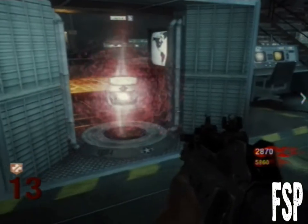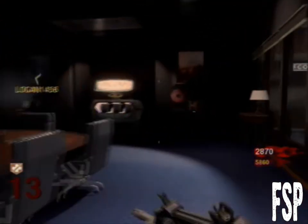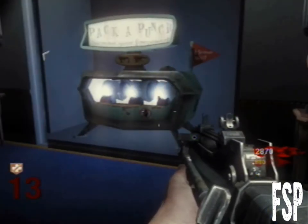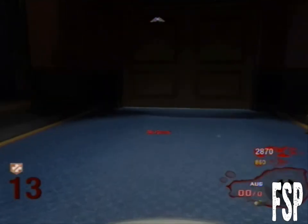Pretty much just go in and Pack-a-Punch the crossbow — I forgot what it's called. But you wait for the door to open, it'll take a while, and then pretty much there'll be like 20 zombies at the beginning of the round. Keep your partner back and you go out there — boom, magic happens.